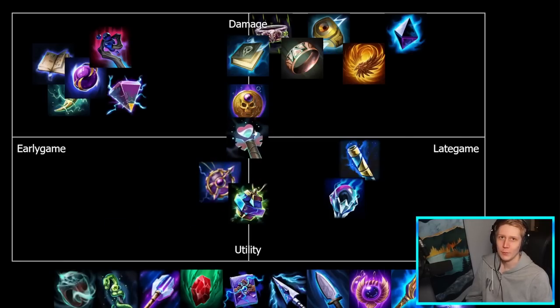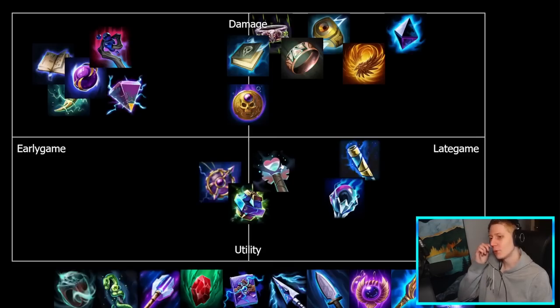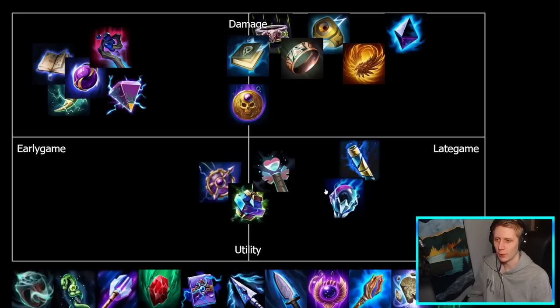Rejuvenating Heart is another new item that boosts your healing — you get stacks from hitting abilities and basic attacks, then consume those stacks on your next heal to boost it, up to about 60%. So it's pretty utility focused. The stats are okay damage-wise but you're really getting it for that heal boost on your big healers. It's probably a third or fourth slot item — you want to get more important stats online early even on healers.